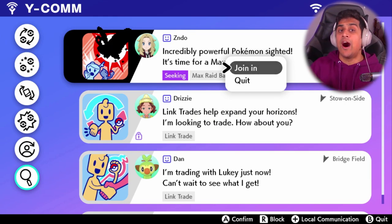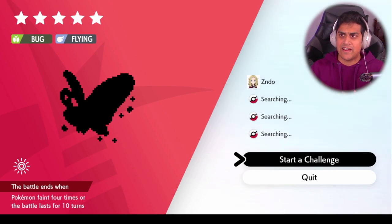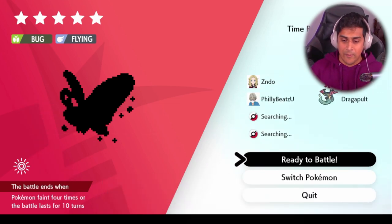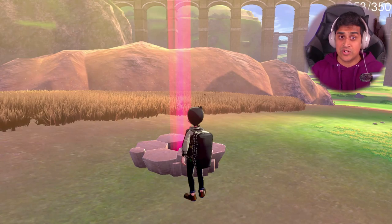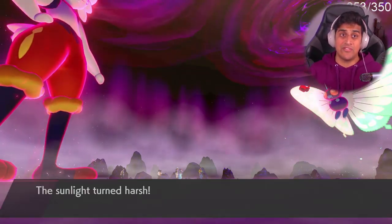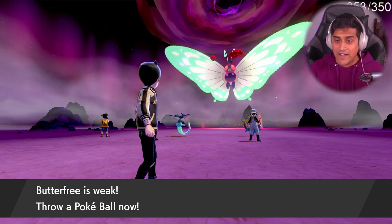For the example I'm going to show you, it's the online multiplayer scenario when you play with a friend, which is actually pretty significant because a friend can help you get what you want. In this case, I'm playing with my buddy Zundu, and I'm going to be showing you both of our camera perspectives. He found a G-Max Butterfree raid battle in his gameplay, so we'll switch over to his side.